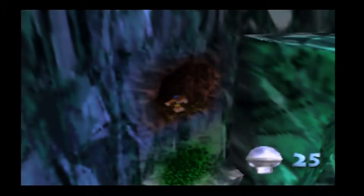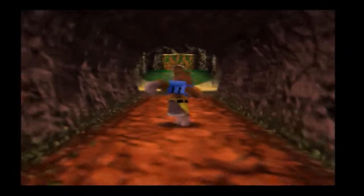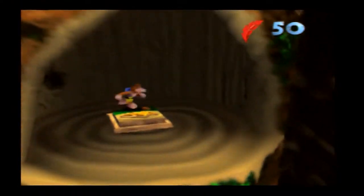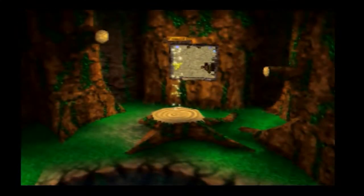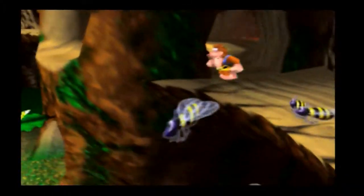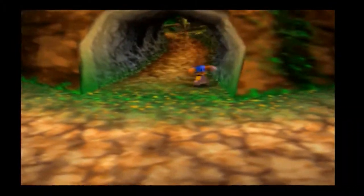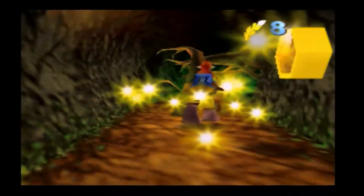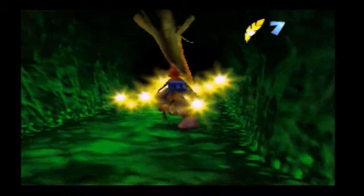Popping down here there is a Mumbo Token if you really want to get hold of it. Now you might be wondering where the jigsaw puzzle is for this world — I can't see any jigsaw puzzle around here. Well, push the switch. This area, ladies and gentlemen, is from way earlier back in the game. If you remember when we went to Treasure Trove Cove, there was a water patch we could have gone through — well that leads to this area. So we have to go all the way to the very beginning of the game in order to get to the end of the game.